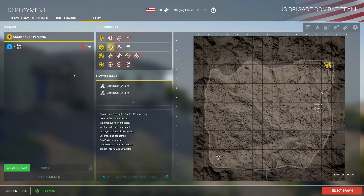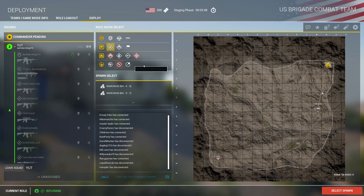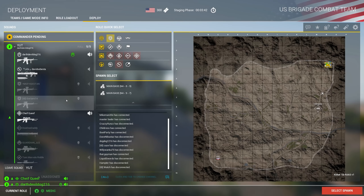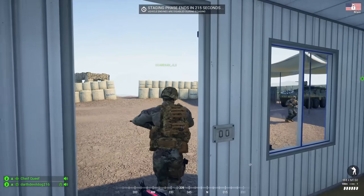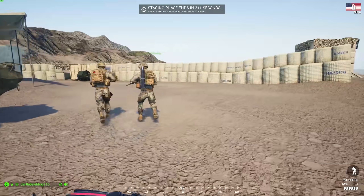Alright, right from the get-go I'm probably going to try to join one of the first couple squads made. Just going to join this guy's squad. We'll see what role we're going to take. AT is getting taken, see if medic needs to be taken — we'll take medic. The whole idea behind joining one of the first two squads made is usually the people doing that are more willing to SL.